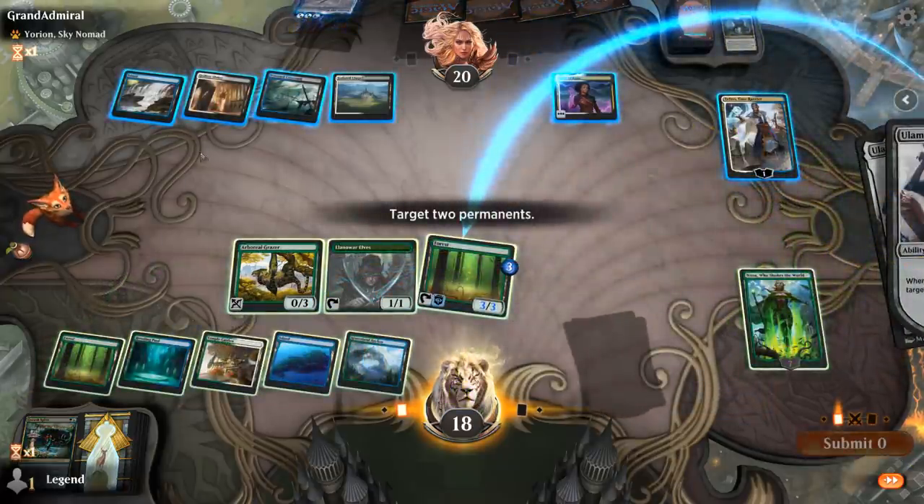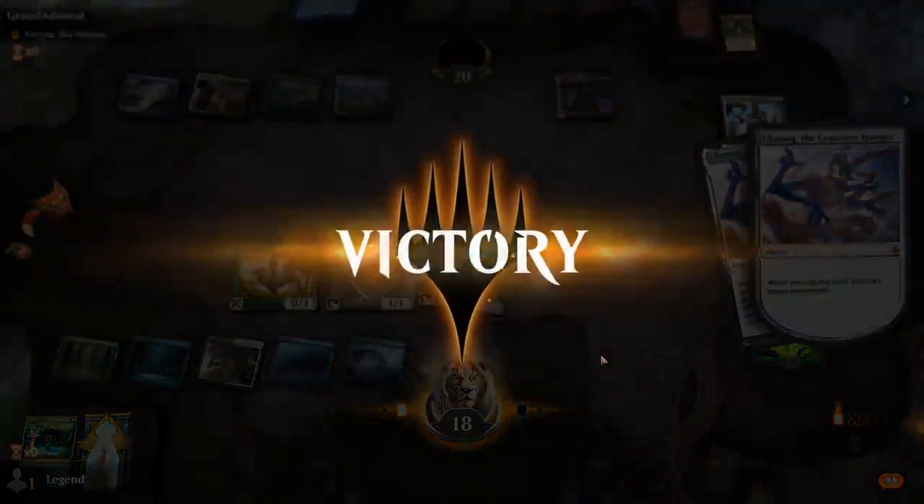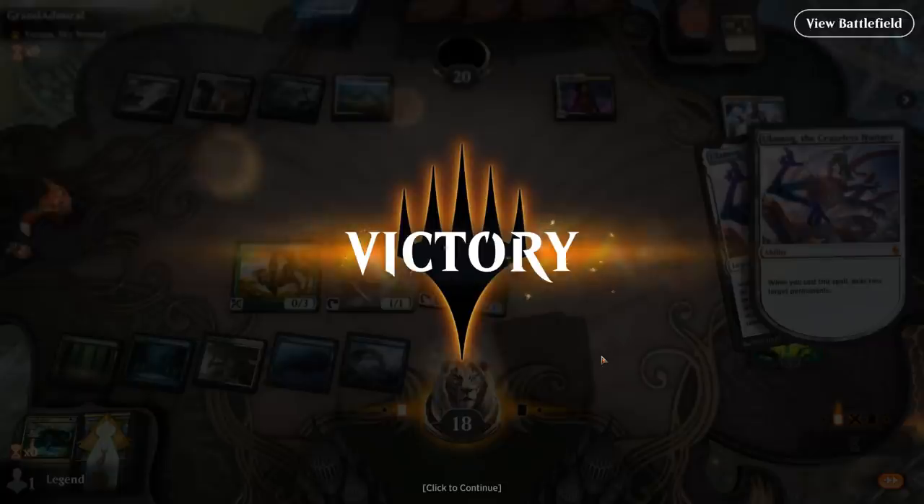Let's exile some lands, and we can even attack down Teferi. Our opponent packs it in. Well, mission accomplished for today — my plan was to hardcast Ulamog a bunch, and I think we did it in almost every game.